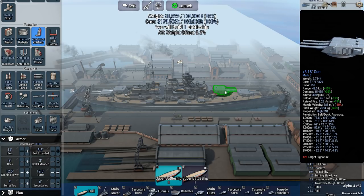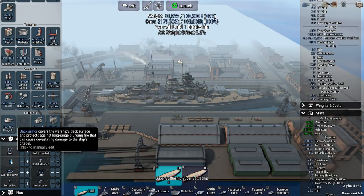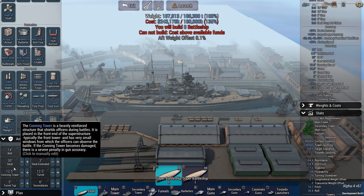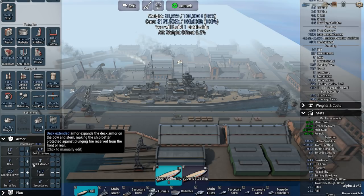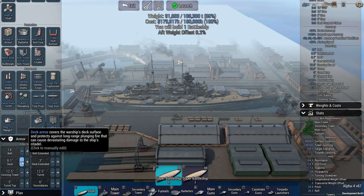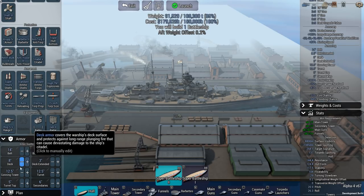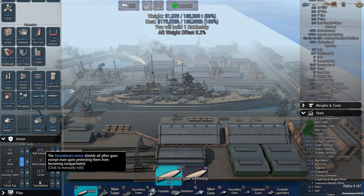That is a ton of armor and it is just not possible. If I wanted to put the deck armor at 30 inches, I would need another 60 million to do it. Sure enough, if you get the additional funding, you could go with something as ludicrous as that. But at the moment, I think 8 inches of deck armor is what I'm going to go with: 3 inches of deck extended, 12.5 on the conning tower, 12.5 on the turret, 5 inch on the turret top, and 6 inch on the secondaries.